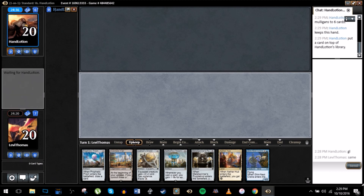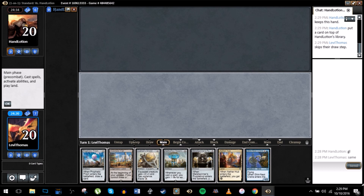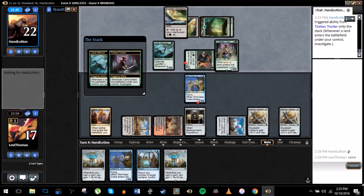So our opponent is on some sort of green stompy deck it looks like. Our opponent Hand Lotion has disconnected - we'll give Hand Lotion a minute to reconnect. In the meantime I'm going to go watch videos of Asian girls eating food on YouTube. It's funny that while we disconnected with Hand Lotion I just went and connected with my own hand lotion. All right, I feel like two minutes is generally enough time.